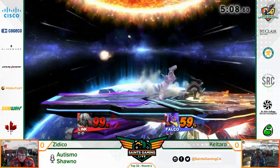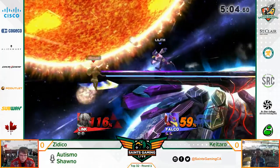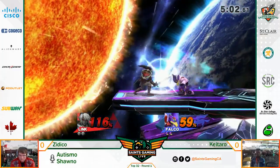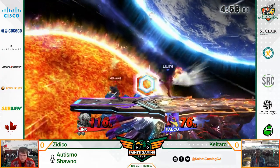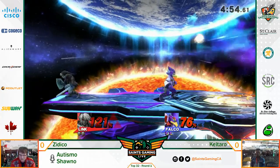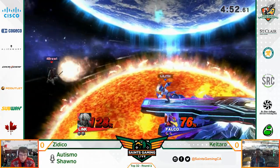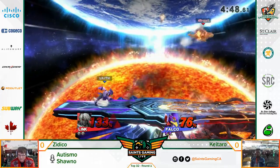So with a stage like this, what Falco wants to do is push Link off center stage and use lasers to keep him on the corner - keep him on the ledge if at all possible. Because from what I've seen so far, he's doing a really good job of using the reflector to put all the projectiles back. Those tornadoes absolutely block Link's boomerang - yeah, it's tornado and boomerang.